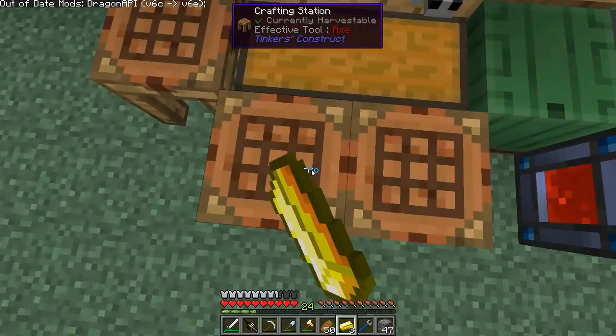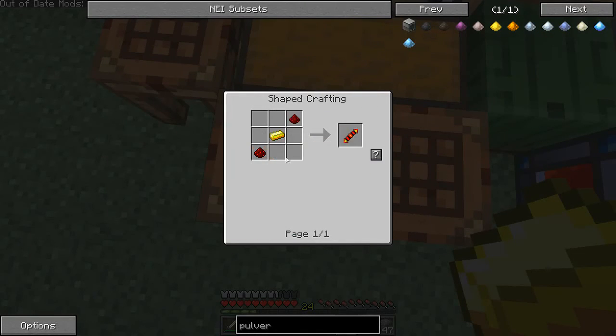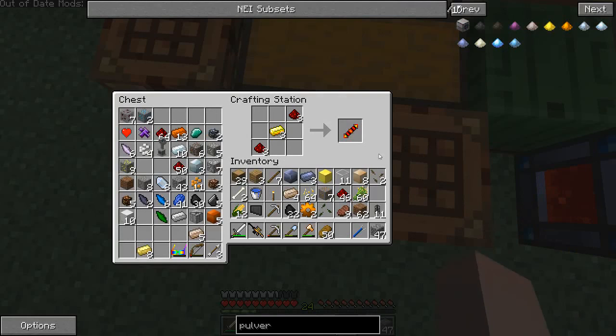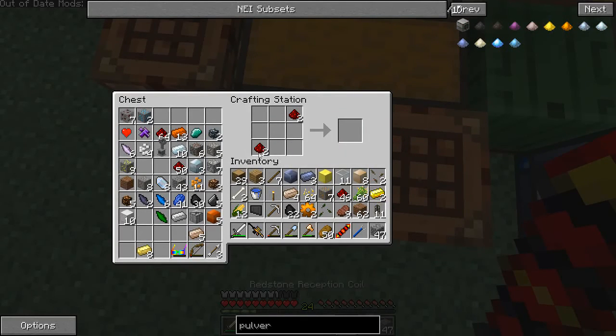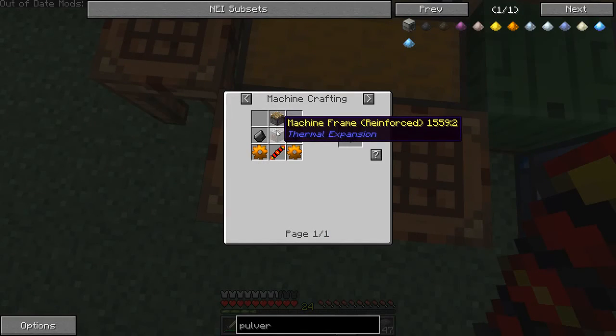See, I have the gold. What I was going to demonstrate was that when you do this, you can hit shift-question mark — boom. It puts as many as you need in there. That's really nice. What else do I need? Machine frame and flint and piston.